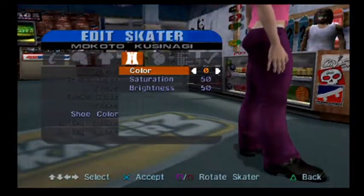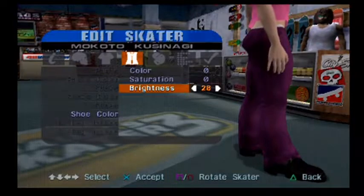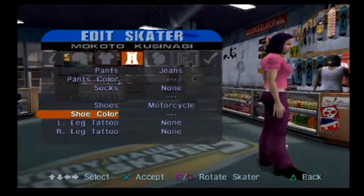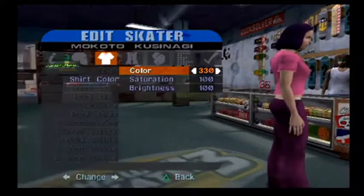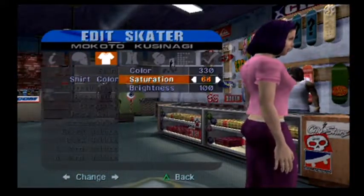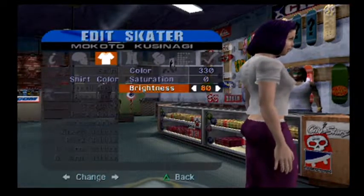And then I'm using a modified memory card with free McBoot. You can actually buy those on Amazon — when you're looking for standard PlayStation 2 memory cards, you'll find some labeled with free McBoot installed.